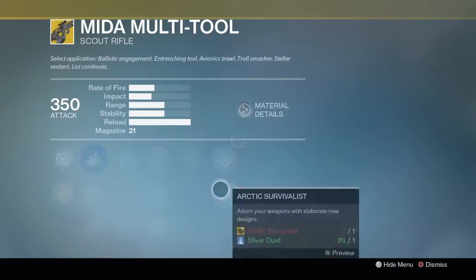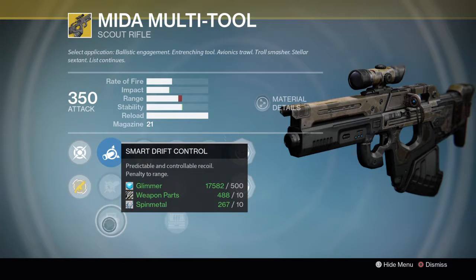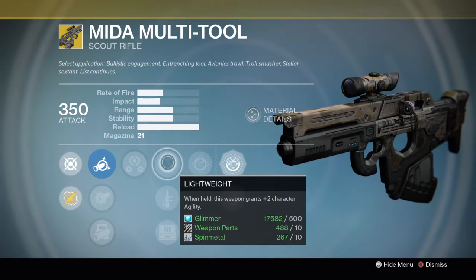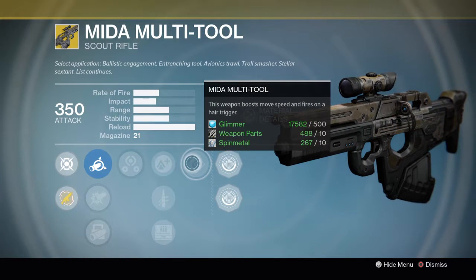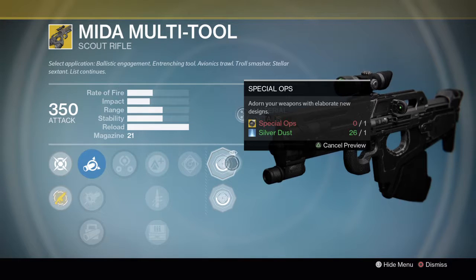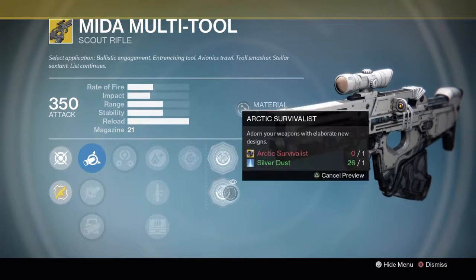The weapon for this week is the Mida Multi-Tool. Bonuses include Soft Ballistics, CQB Ballistics, and Smart Rifle Control. We have Third Eye — the radar stays active while aiming down the sights. We have Lightweight, Quick Draw, and Field Scout. Its main bonus being Mida Multi-Tool: this weapon boosts move speed and fires on a hair trigger. We got the Special Ops and the Arctic Survivalist skin for the Mida Multi-Tool. I personally like Special Ops.